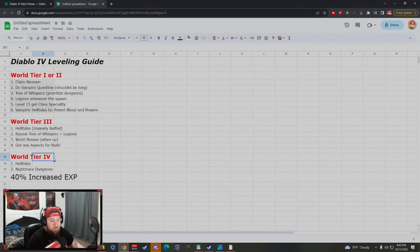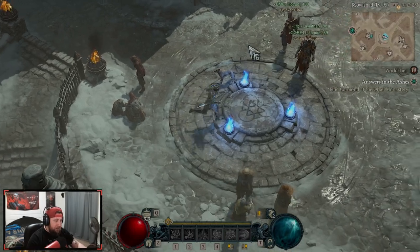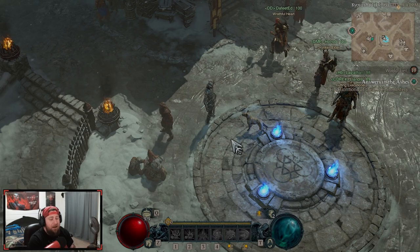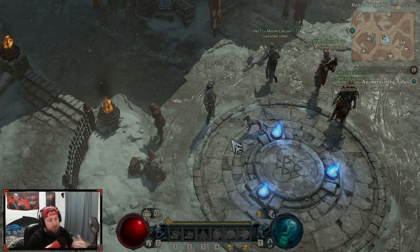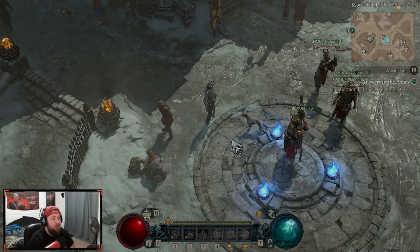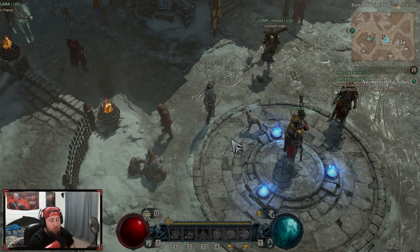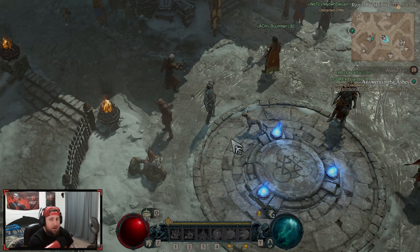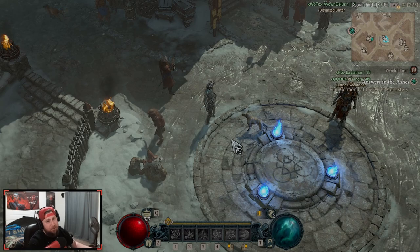Once you're in World Tier 4, rinse and repeat the open world activities, then go do all of the new bosses and farm them — that should take you all the way to level 100 and beyond. That's my leveling guide for Season 2 of Diablo 4, Season of Blood. The leveling process may change as we get into the season, but I'll keep you posted. Like the video, comment below, subscribe, and as always, stay gaming!